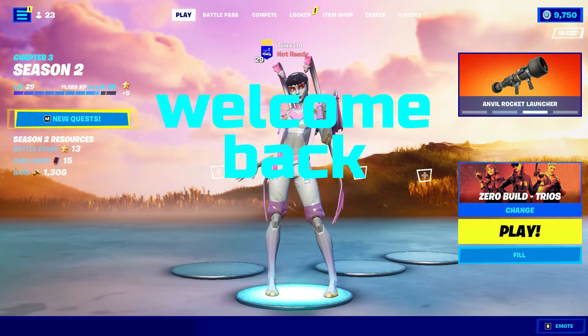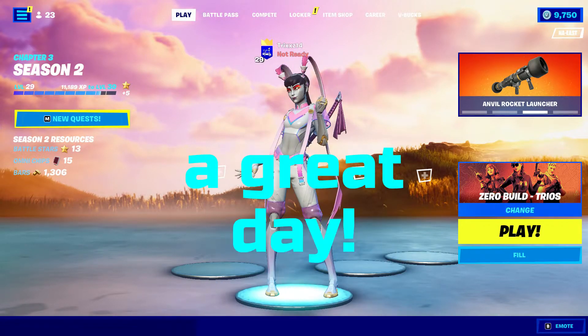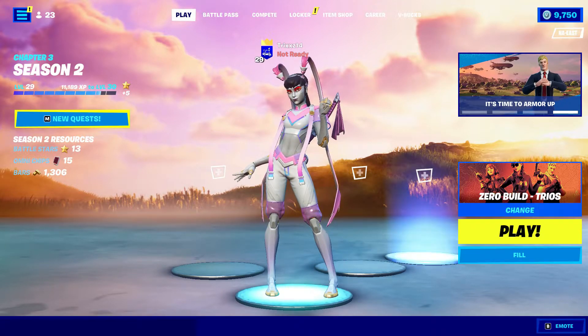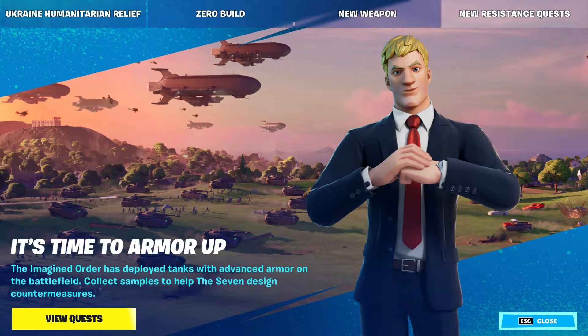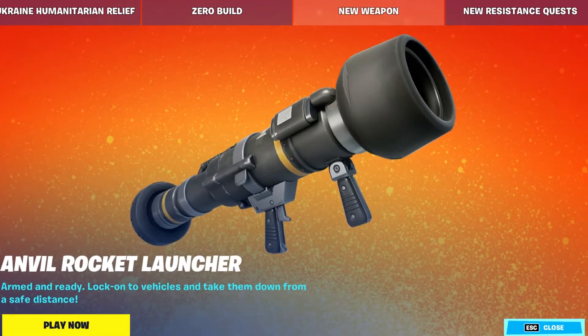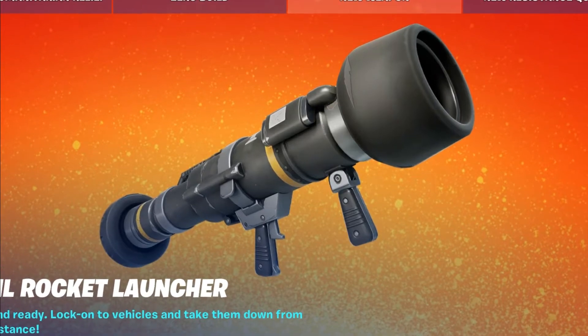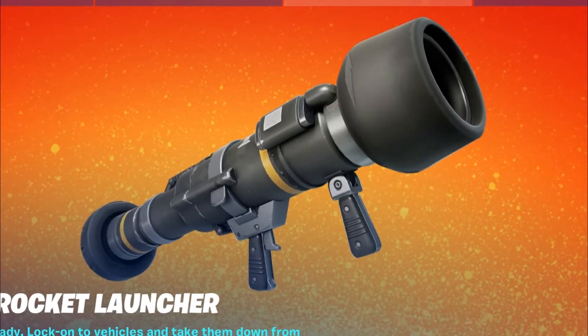What is going on guys, welcome back to the channel, hope you guys are having a great day. In today's update it looks like we got a new weapon, which is going to be the Anvil Rocket Launcher. So the only thing that makes sense to do is go ahead and get that, see what kind of clips we can get, maybe get a Victory Royale — probably not, but we can at least try.